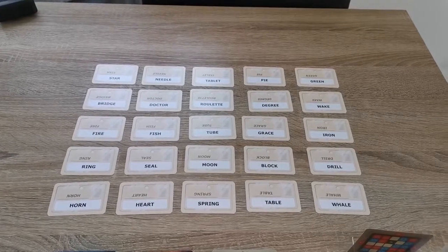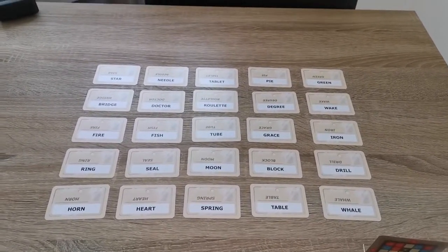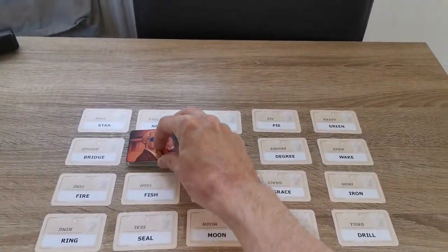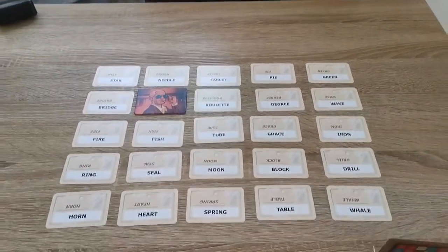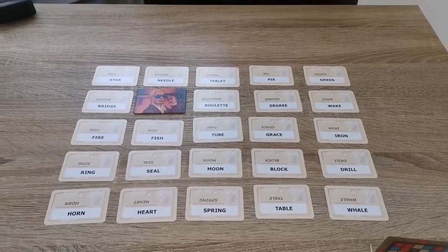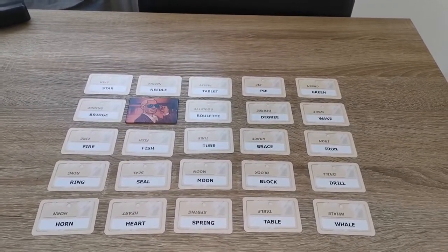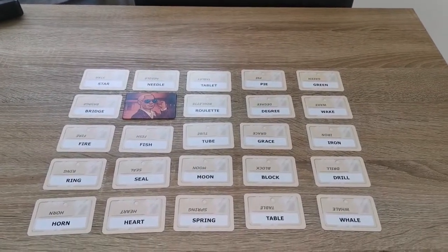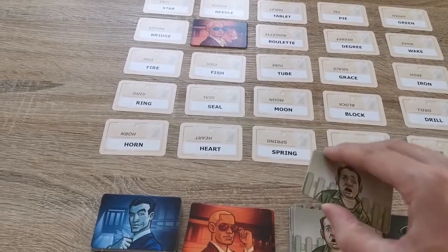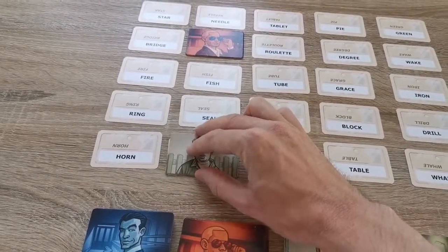You can also see 'ice' at the bottom second row. The first place the team is going to guess is 'doctor' — correctly. Now there's a debate on whether it's needle or heart, and they're unsure. The team debates and says 'heart', which is wrong — it's a bystander. During this time the Spymaster has to keep a straight face and cannot give any clues to where the cards may be located.